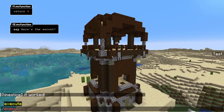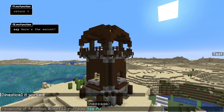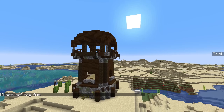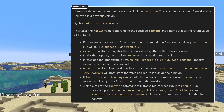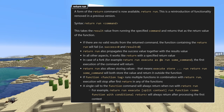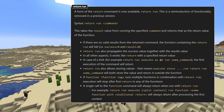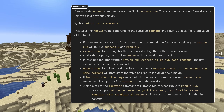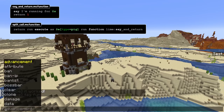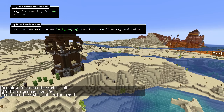A function success is defined as the function using the return command to return a value and that value being non-zero. If you run it with a tag, all the functions act as one, and so any return inside any of the called functions will abort the rest. If none of the functions return, execute if will fail and execute unless will pass. The return command has also been extended with a new form, return run. This form of return executes a specified command and uses the result value of that command as a return value for the function. If the command failed, the return run command will also cause the function that contained it to fail, causing the success and result values to both become zero. If the command forks into multiple execution paths, like when using return run execute as, the first execution will give the result.